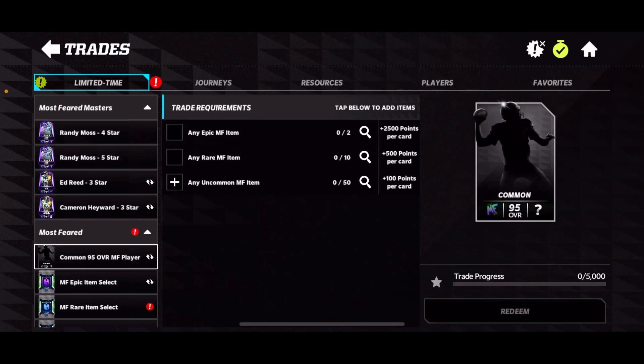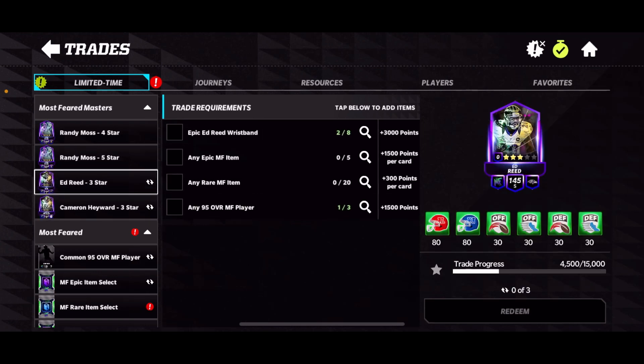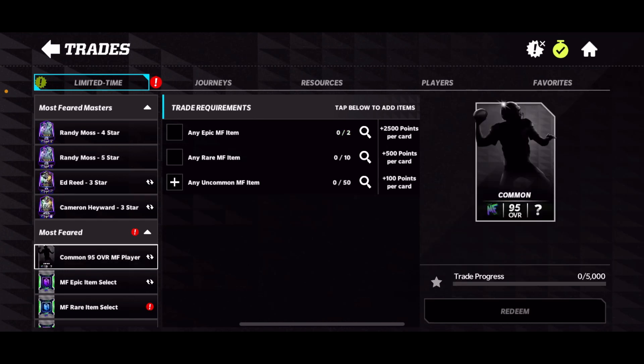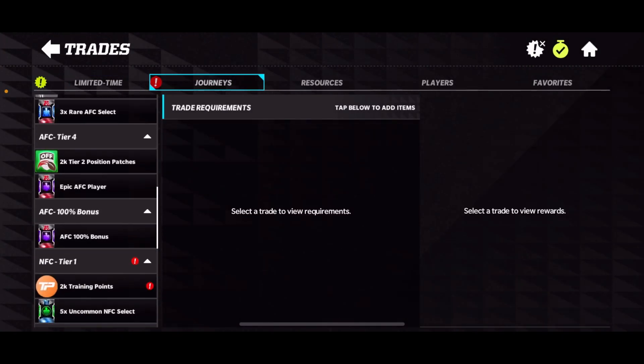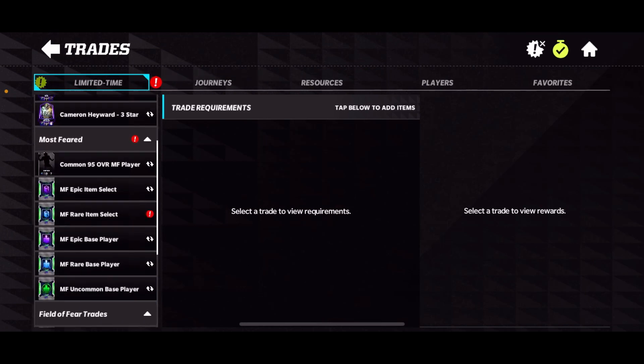This is the number one thing you want to focus on before you do anything else in this promo. It depends which one you want to get, but you're going to need three for each. You get one free, so you're going to need to complete two of these. If you want to watch my video on how to get these collectibles, you can do that. But it's pretty self-explanatory — just play through Journey, play through the chain every day once it resets. Make sure to complete these 95s; we're probably going to get more as it goes on.